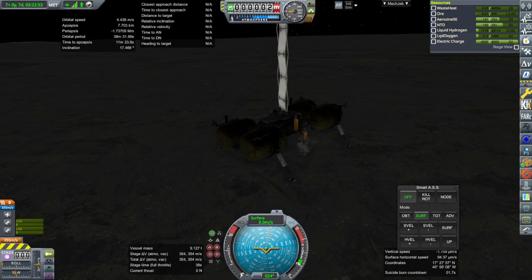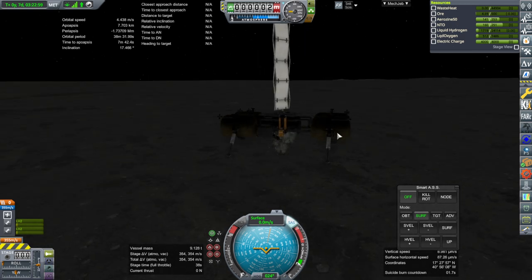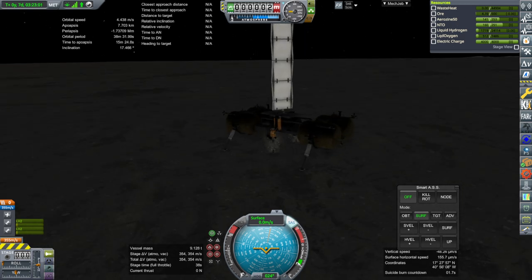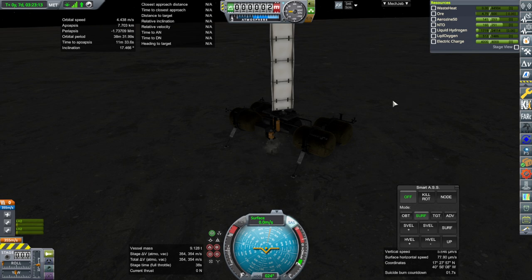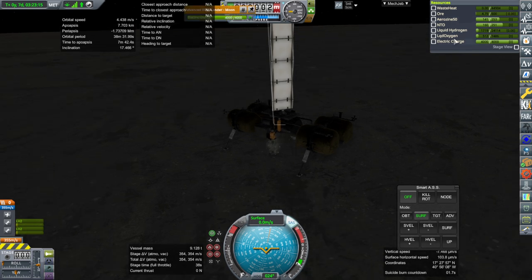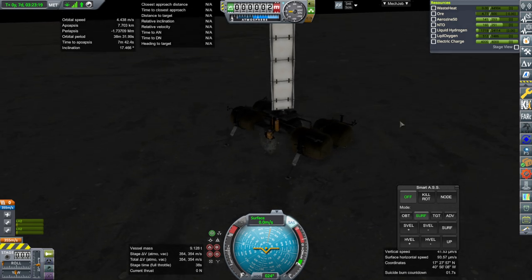Hello everyone and welcome back to To Mars and Beyond in Kerbal Space Program 1.8.1 with Realism Overhaul. Here we are with our ISRU lander that we delivered to the surface of the moon in the previous episode. I've tweaked the numbers and basically assumed that instead of drilling for Mars regolith, it's now set up for water ice, which will be much easier to get hydrogen and oxygen out of — much more efficient — but we have to make sure it's not too efficient.